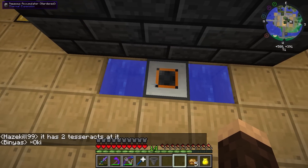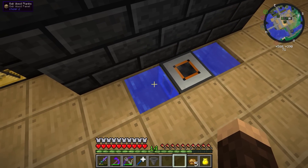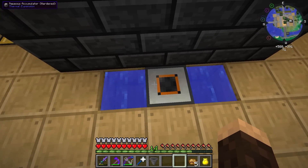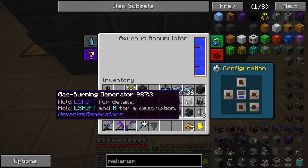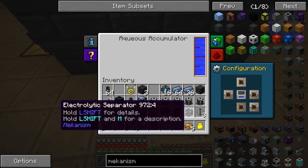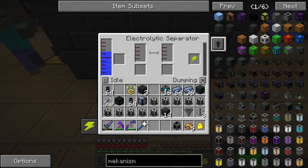If you guys don't know what this is — pretty much if you know about the vanilla water mechanics, the 3x3 water source right here — this pretty much acts as the middle infinite water source. It can actually output its water into other machines and things like that. We wanna go ahead and stick it here. I'm not sure if the electrolytic separator will accept water from the bottom — and apparently it does. We got water right here. Now we just need to give it energy to start making hydrogen and oxygen, but we want it to dump oxygen.